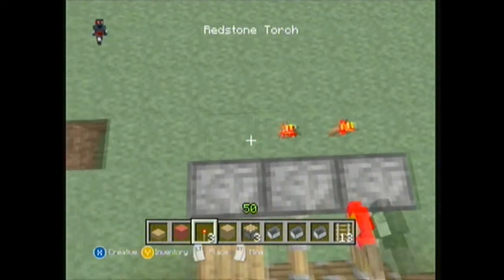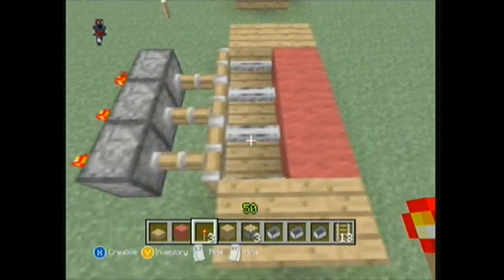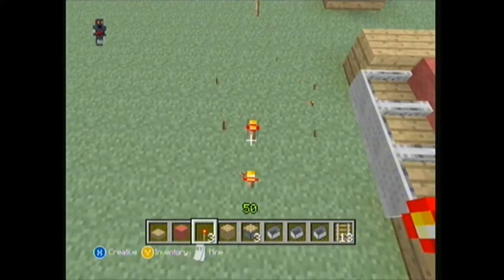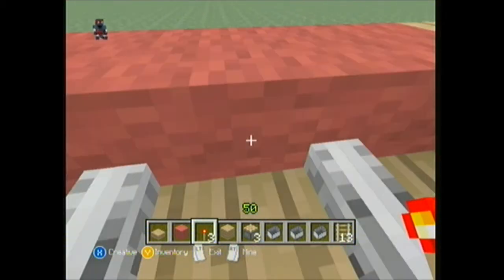You just place the redstone torches down like that and it pushes the slabs into the minecarts. Then you just destroy the pistons and then the torches. And then you have it — a sofa that you can sit in.